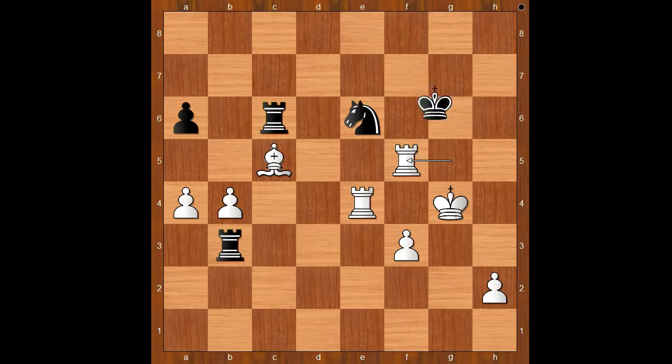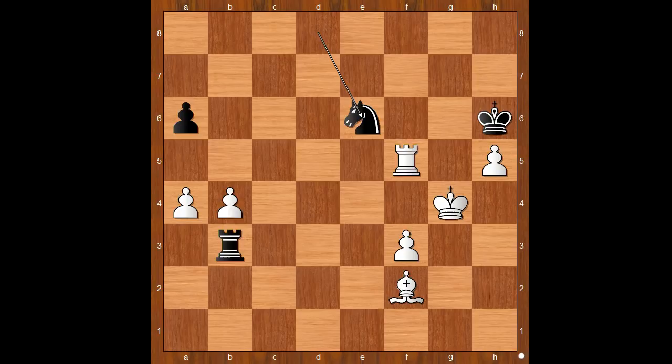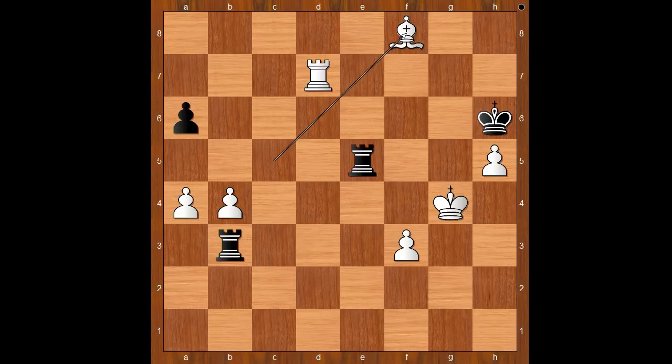Knight to e6 attacking the Rook, Rook to f5 check, King to g6, Bishop to f2, Knight to d8, h4, Rook to e6, h5 check, King to g7. If King goes to h6, then Rook takes Rook check, and after Knight takes Rook, Rook to f6 check is winning. King to g7 was played. Rook to d4, Knight to c6, Rook to d7 check, King to h6, Bishop to c5, Rook takes on b4 — everything is losing. If Knight to e5 check, Rook takes on e5, Rook takes on e5, Bishop to f8 — checkmate.